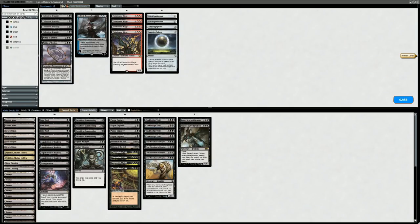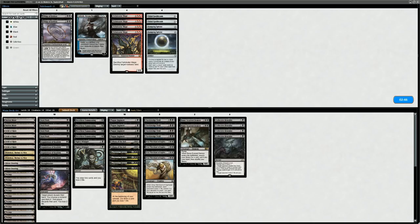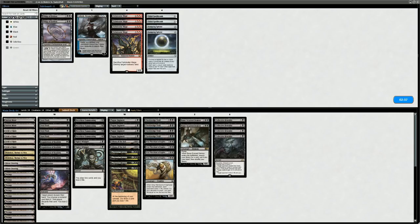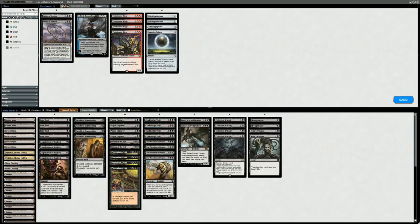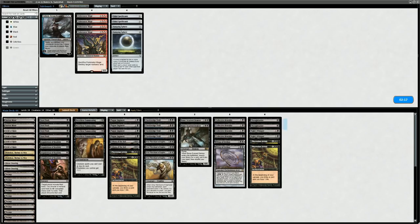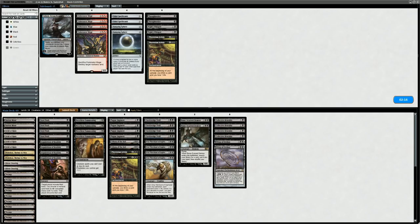Being on the play also makes a big difference. This is a matchup where Collective Brutality is good even though it doesn't kill the Goblin Guide or Renegade with Revolt — it's still a nice tool to take out smaller creatures like Goblin Guides and gain life. We don't want cards that make us lose life, so Thoughtseize and Night's Whisper are potentially cuttable, and we could shave two Arenas to make room for Whip of Erebos. Four Brutalities give us six extra ways to gain life and interact with small creatures.